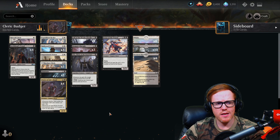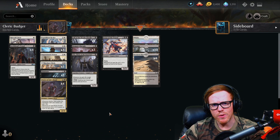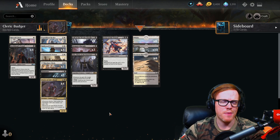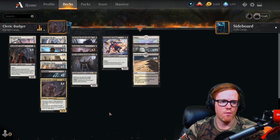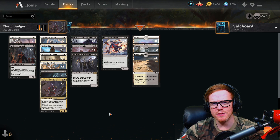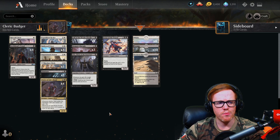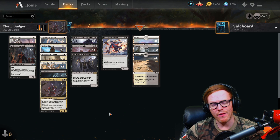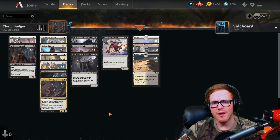Overall, the point is we're just trying to ramp up with the clerics on the battlefield, hopefully getting a Vito out, and then making our opponent pay for all the life we're gaining — either by swinging in for big damage or getting that one big swing with Vito out, tapping it for its life gain, giving all our creatures lifelink and swinging for what's probably lethal at that point, especially with big Howled Priests and a big Cleric of Life's Bond. Let's dive into some games and see how this deck goes.